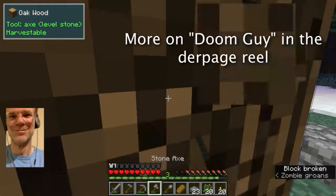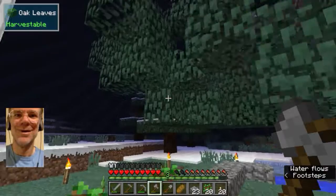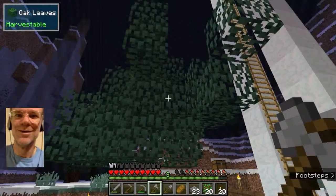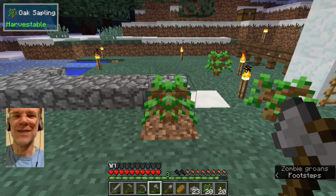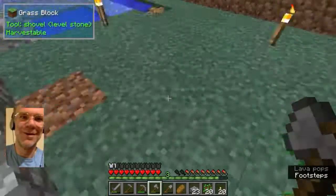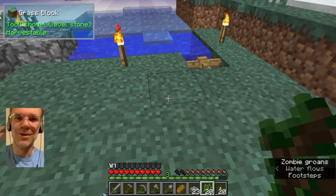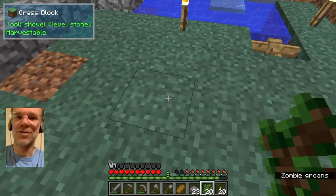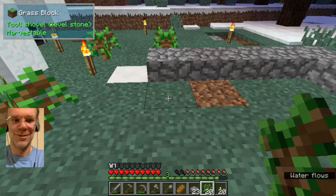Maybe you need Doom Guy to come help you. Who? Ralph. Did that actually generate more wood in the corner here? No. Oh — this tree had not finished decaying when the next tree popped up. That's what went to happen. Yeah.